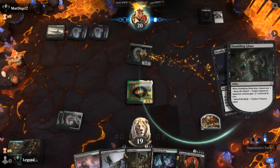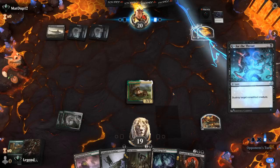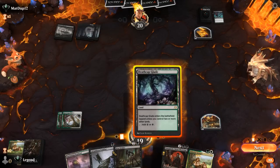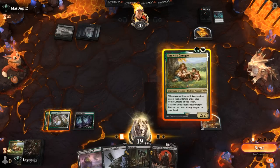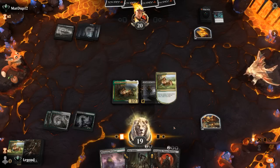It's going to be a Deadly Dispute — draw two, make two treasures. And there's an Agonizing Remorse. At least we got rid of some removal, and there's a backup Sam, which is convenient. We play Sam plus Familiar, and then next turn either Woe Strider or Yawgmoth can set up the infinite combo.